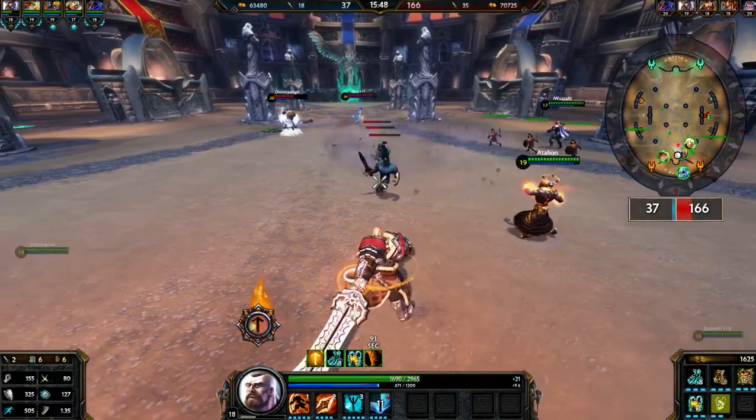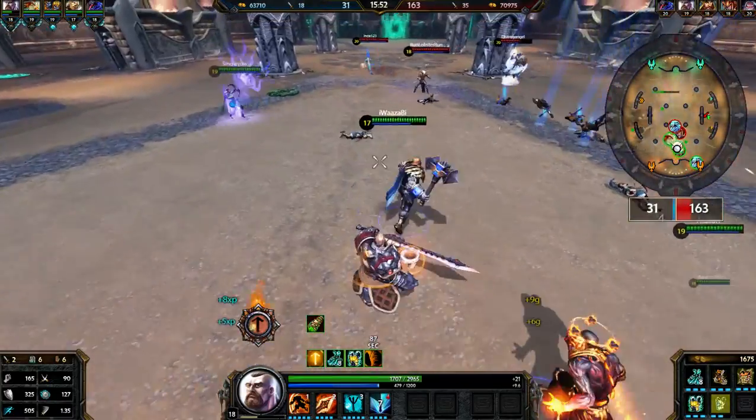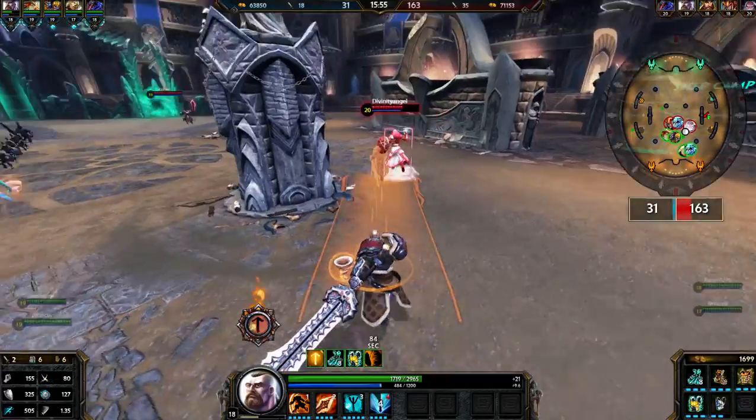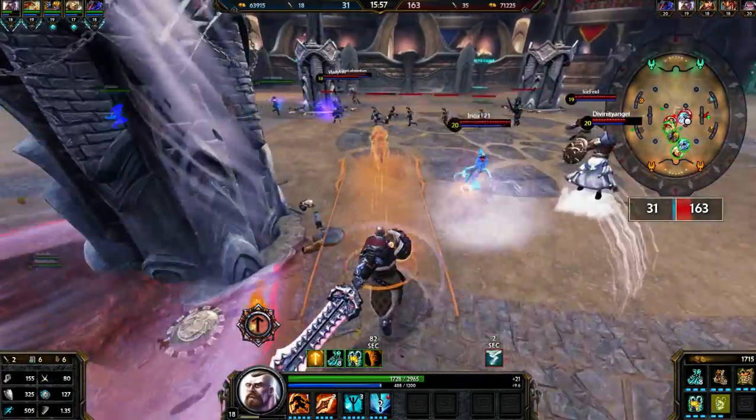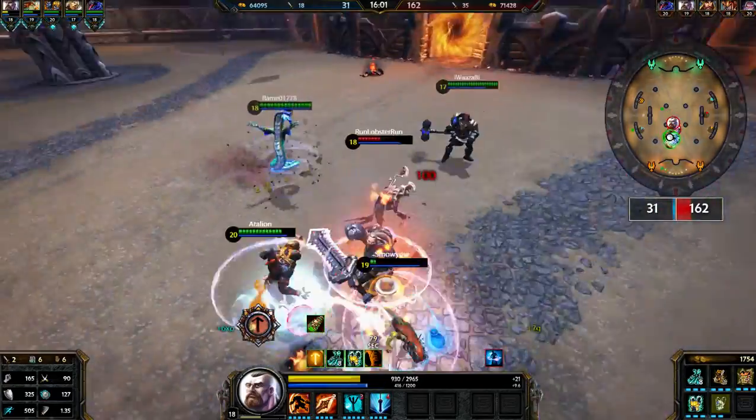This fire god — I'm gonna introduce him in a few days. He is really good too and he does a lot of damage. He really has a lot of common things with Tyr, so that's pretty unique about him.